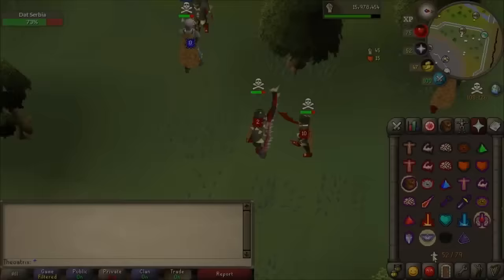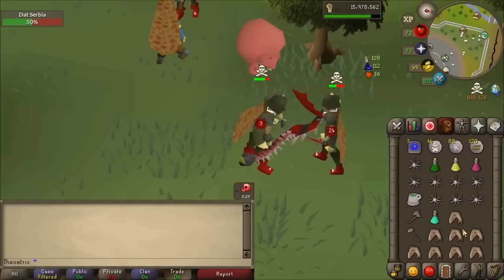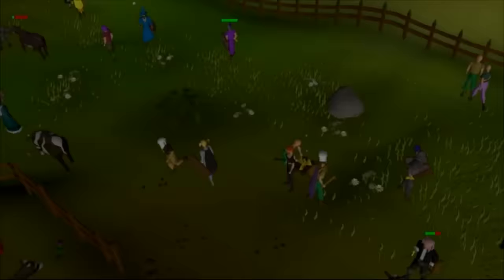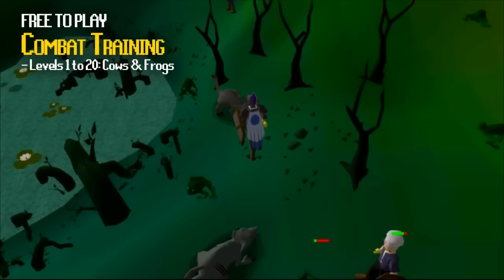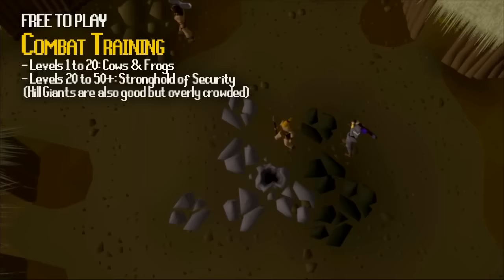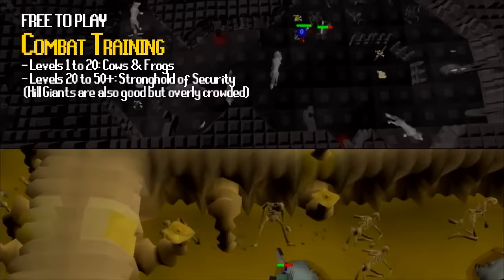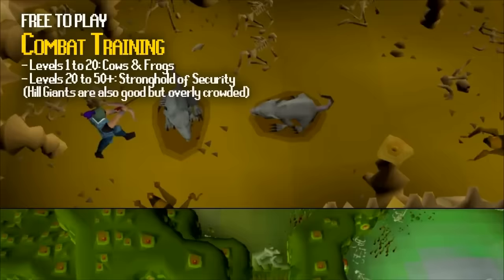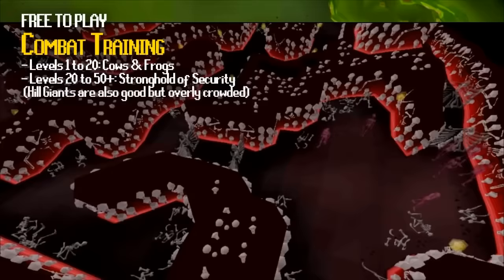Every weapon has a set attack speed, and in combat you'll attack at every interval for your weapon. Eating food like fish or cakes heals hit points but delays your next attack. A great place to start training combat is the cows around Lumbridge — cows drop cow hides which can be a decent starting moneymaker. The frogs in the Lumbridge Swamp are also great since there are different level frogs to fight as you level up. Once you get into the swing of things, you can go through the Stronghold of Security, where searching each chest on each level rewards you with a total of 10,000 coins, and it's also a great place to train combat as a free-to-play player with valuable monster drops.